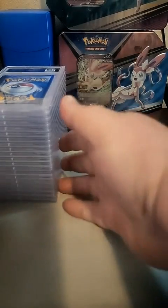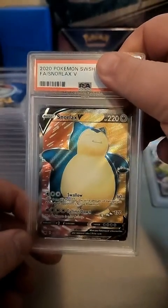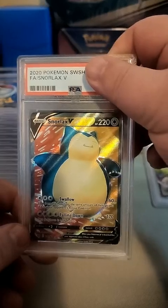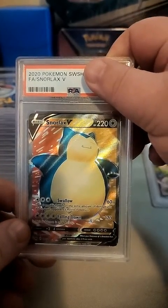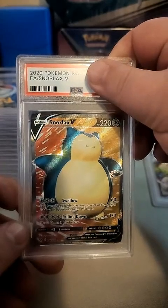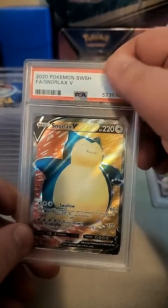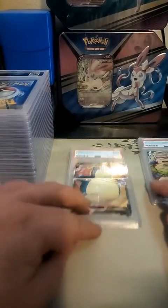We're gonna set that 10 off to the side. Next we got full art Snorlax V from Sword and Shield. I'm gonna say a nine again on this guy. I'm gonna show it in three, two, one... we do got a nine, so I was right on that one. So that's not too bad - a 10 and a nine to start it off.